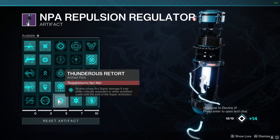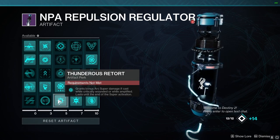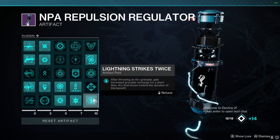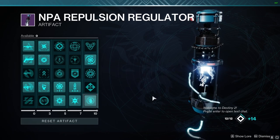Moving on to the Artifact Mods, the most important ones being Thunder Coil — making our Super deal more damage if cast while critical or amplified — Electric Armor, which gives us increased damage resistance while amplified, and Lightning Strikes Twice, which after throwing an Arc Grenade gives increased Grenade Recharge for a short time.